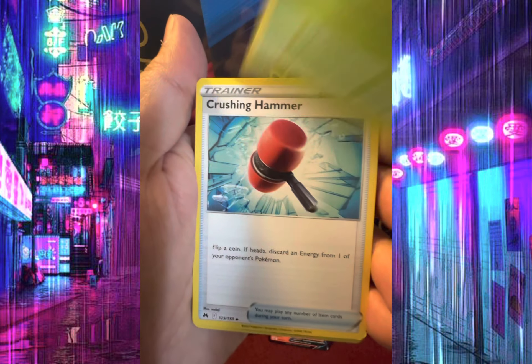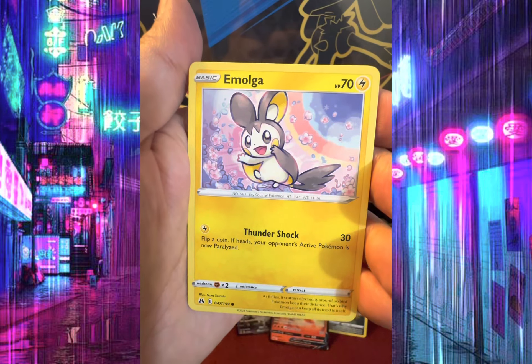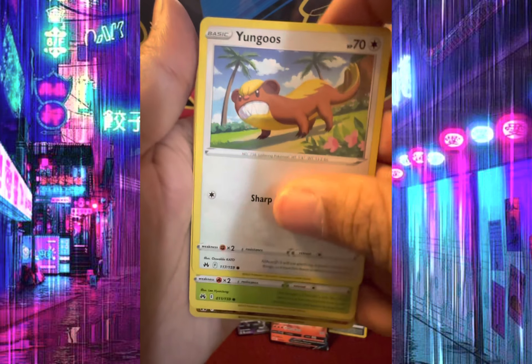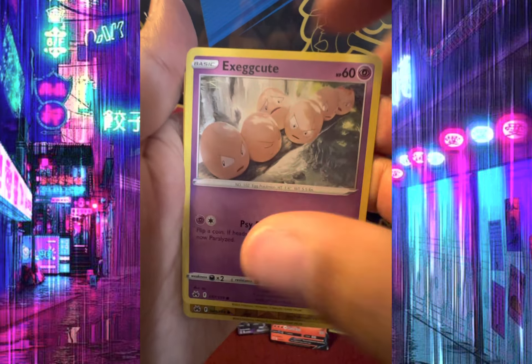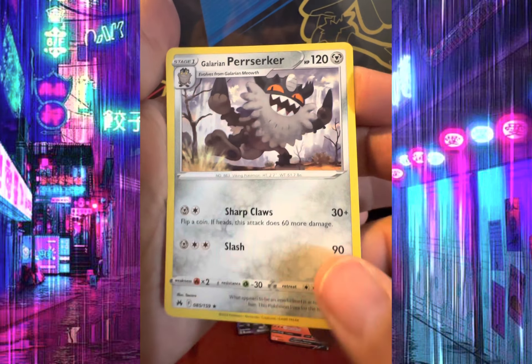Friends in Snow, Gloom, Crushing Hammer, Scyther, Morgrem, Yungoos, Cherubi, Exeggcute, Reverse Holo Hattrem, and Perserker.